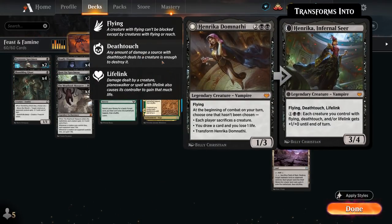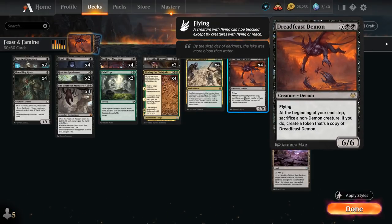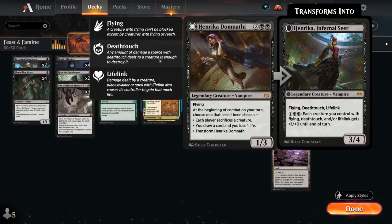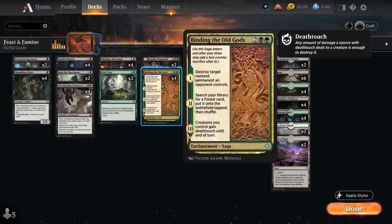At 4 mana we have 2 copies of Henrika, the 4-mana 1/3 legendary vampire from Crimson Vow with flying. At the beginning of combat on your turn, choose one mode that hasn't been chosen — each player sacrifices a creature, draw a card at the cost of one life, or transform Henrika into the Infernal Seer, a 3/4 flyer with deathtouch and lifelink. For 1 and double black, each creature we control with flying, deathtouch, and/or lifelink gets +1/+1 until end of turn — great combo with our Dreadfeast Demon and also potentially relevant with Binding the Old Gods when it gives all our creatures deathtouch.